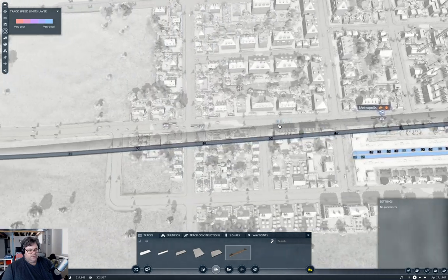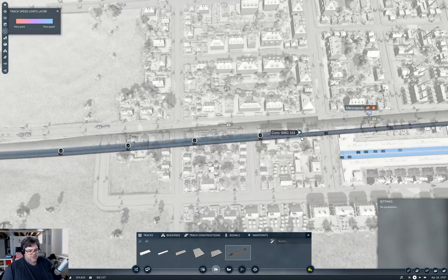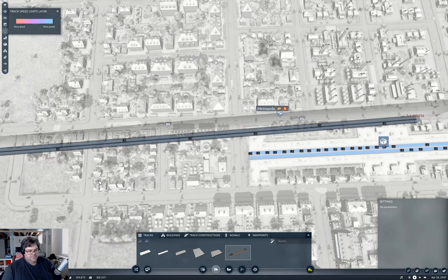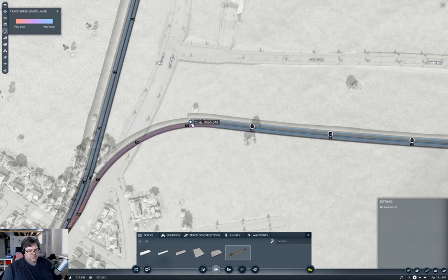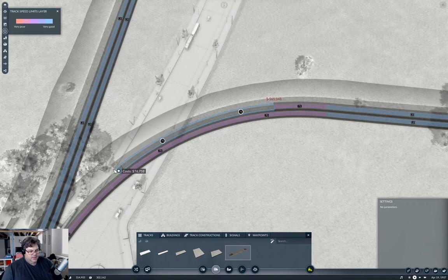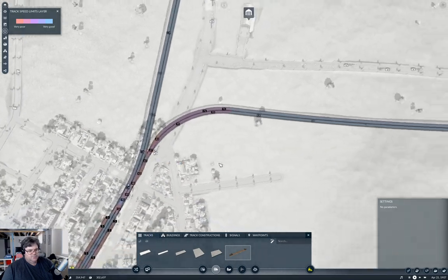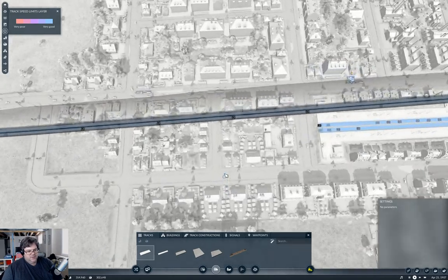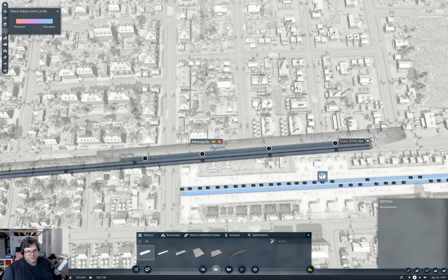These are regular tracks so we're going to need a dual track into there. Now if we bring this around a little further and join it like that — okay, right, so we've got a dual track across here. We'll add the platforms, which will go like this and then like this.